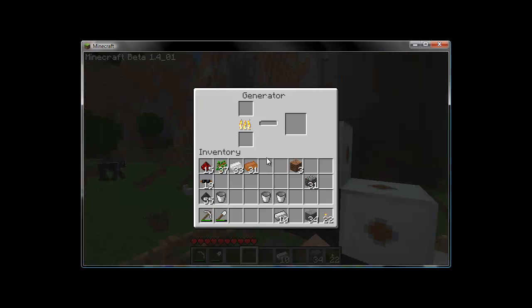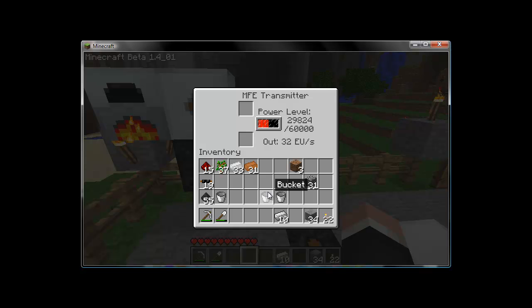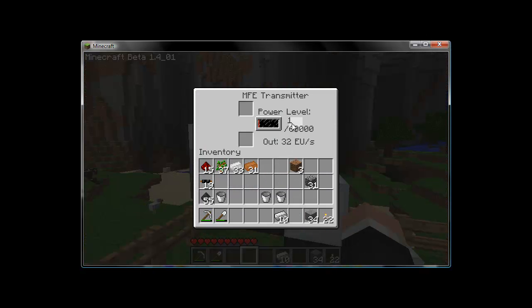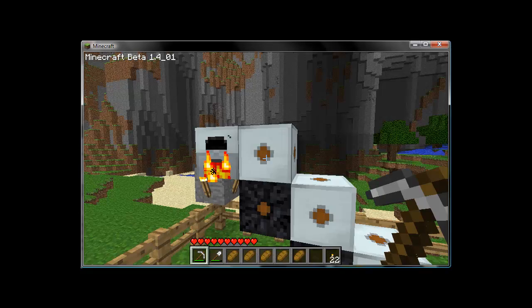And now we have our fuel burning, still chugging along in there. That MFE's filled, this one's filling, and this one — as you can see — the numbers are jumping. It's getting energy from the generator but immediately sending it down the line to the next MFE. I would be remiss if I didn't put this last machine in here, and that is called the canner.